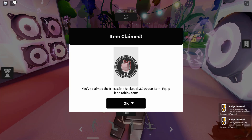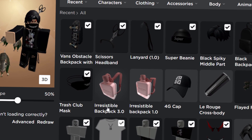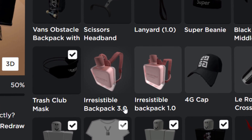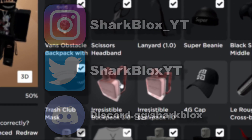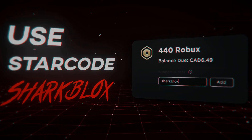So there we have it, item claimed. We got both of them. That's literally it — that's how you get the irresistible perfume backpack, whatever it is, both for 1.0 and 3.0 avatars. If you guys enjoyed this quick video, as always make sure to leave a like and subscribe. Thank you so much for watching and I will see you guys in the next one.